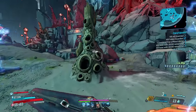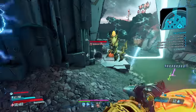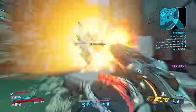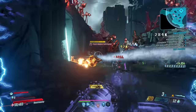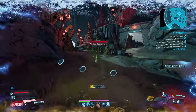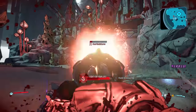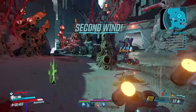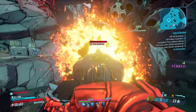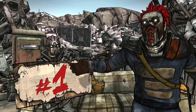For honorable mentions, any of these weapons could just as easily make this list with the right build: the Hell Shock, Chaos and Trevonator, Reflux, Rowan's Call, King's and Queen's Call, Plague Bearer, Maggie, Fearmonger, Magnificent, OPQ System, Grease Trap, Hive, Laser-Sploder, Hail, Lob, Krakatoa, Lyuda, Smog, Boom Sickle, Tizzy, Boom Boom, Redline, Tsunami, Sleeping Giant, Breath of the Dying, among many many other powerful base game weapons.